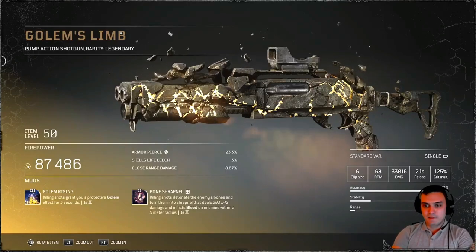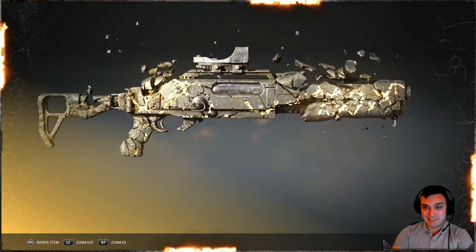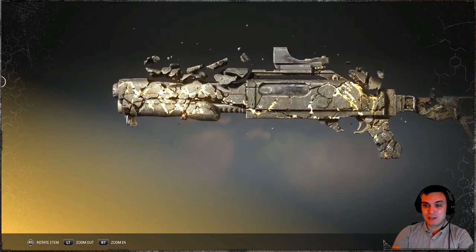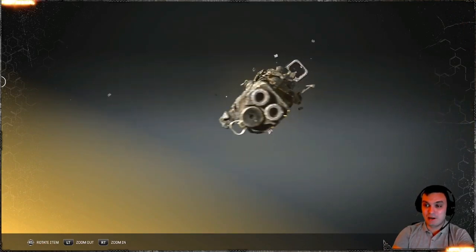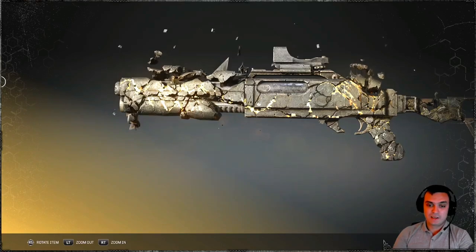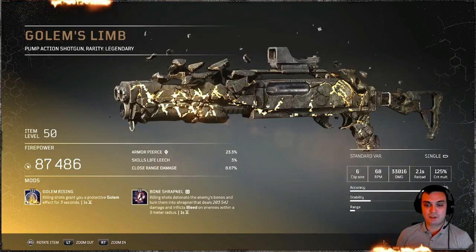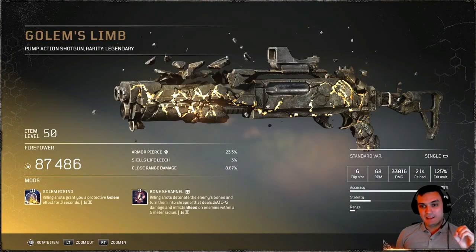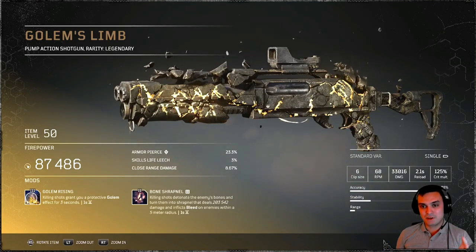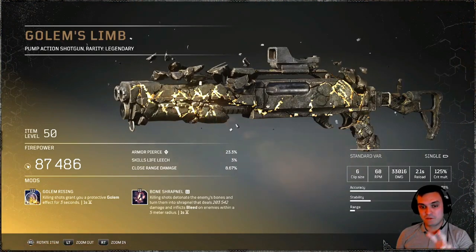Let's quickly take a look at it visually and then we'll talk about the mods. Visually it looks gorgeous — those flying stones and effects are actually pretty dope. To be honest, this is not something I would use directly; I would dismantle it to get access to the mod it provides. The main mod is Golem Rising: killing shots grant you protective Golem for three seconds. With the Devastator class, if you have the Golem skill active, this actually refreshes it.